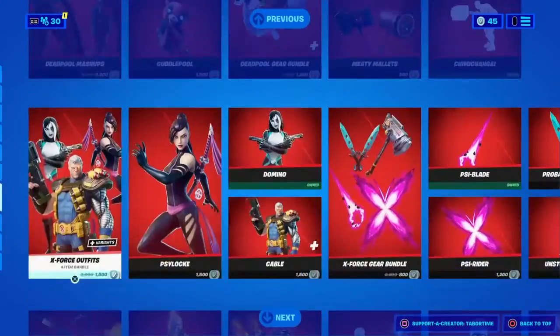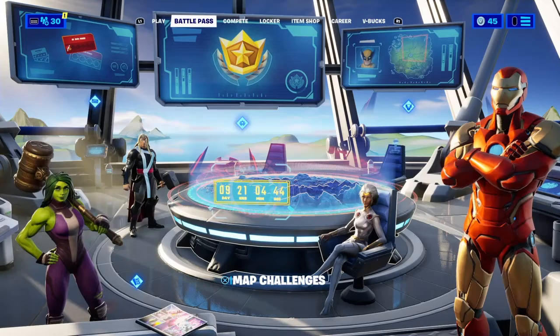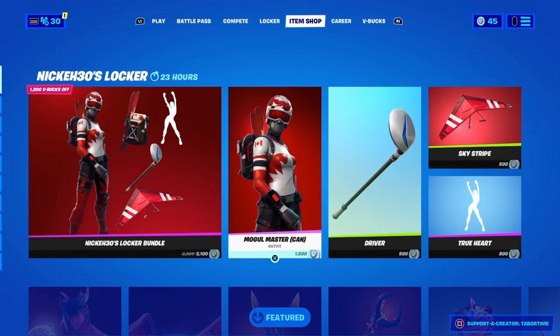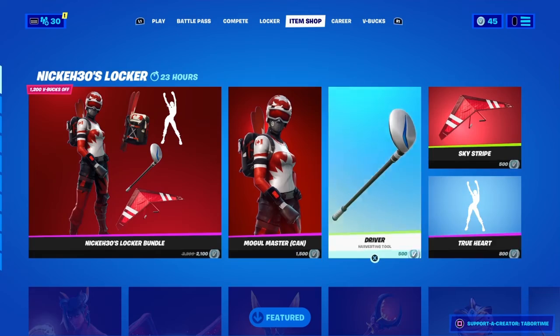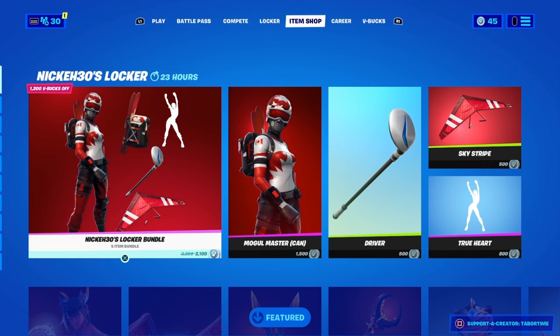All the Marvel stuff is still here and I'm pretty sure it'll stay until the Galactus event. Speaking of the event, the countdown in the corner shows Chapter 2 Season 4 through December 1st — that's a countdown to the end of the season, so I think the event might be happening on a Saturday. That'll be it for today's video — we got the new Nikkei 30 bundle which is the main combo he wears. If you liked it, make sure to like, subscribe, turn on the notification bell, and I'll see y'all in the next video!